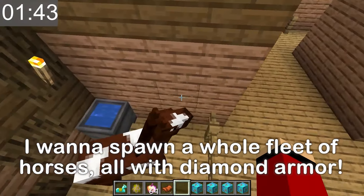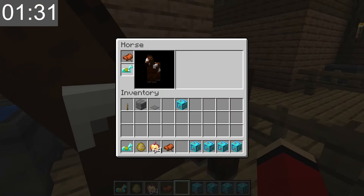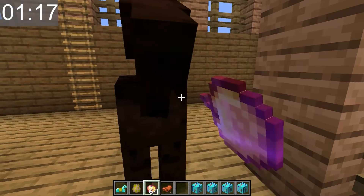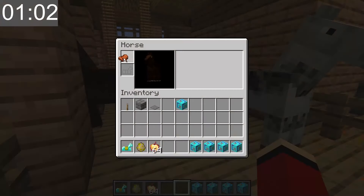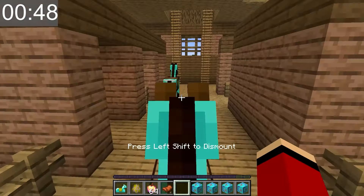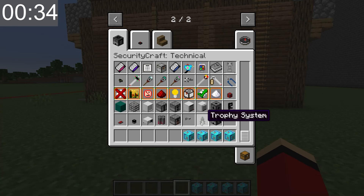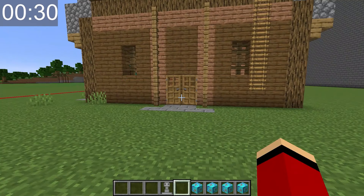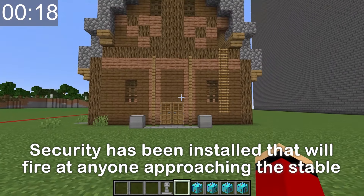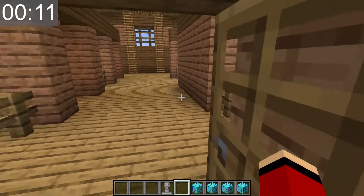I'll have a massive collection of overpowered horses. Mikey's gonna be so surprised. Let's give them saddles and diamond armor — this stable's gonna be chock full of awesome stuff! I need to keep the horses in the stable so they don't wander off or get stolen. I'll set up a security device — a sentry gun on either side of the entrance. They'll automatically fire on any intruders. I'm done! The outside is perfect and inside, my diamond-wearing horses are protected.